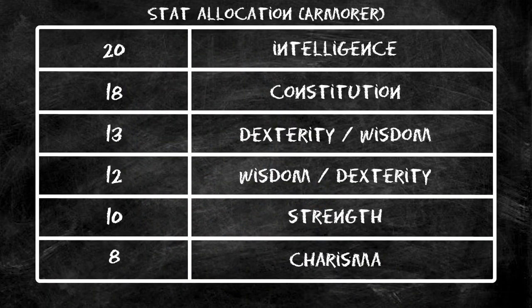At level twelve, we take a plus two to Constitution, which helps us maintain concentration and boosts our HP. Other strong options here are Tough, which is great for our somewhat squishy hit points, or War Caster to maintain concentration more reliably. I decided not to take War Caster since it's going to appear on a lot of builds and I wanted to mix things up, but either is a great choice.